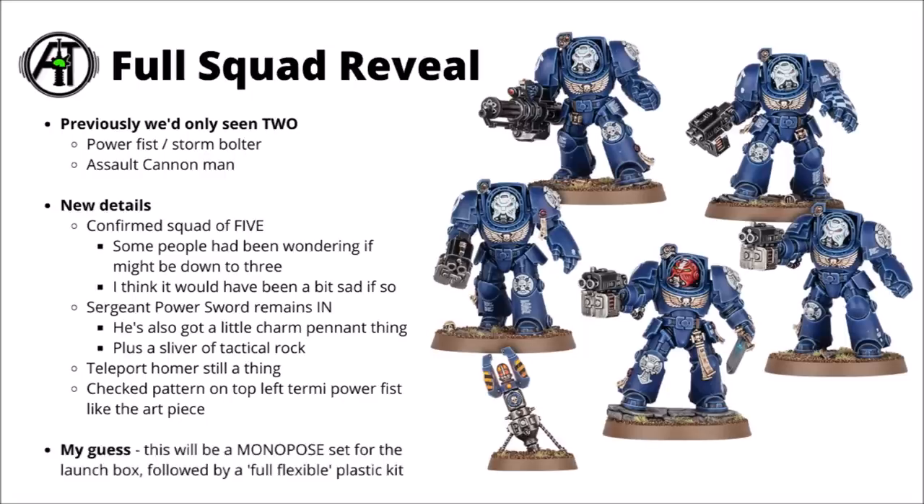My guess is that this box set will probably be a monopose set for the launch box - the Terminators you can see here will probably be the only ones you can build, with a set loadout of Storm Bolters, Assault Cannon, and Power Sword Sergeant. They often tend to keep the sprues in the first box set limited to pack in more models rather than extra options. Then my guess would be - similar to how the Assault Intercessors came out - that they'd follow this up with a full flexible plastic kit, probably giving you extra options like a Cyclone Missile Launcher and Heavy Flamer, and maybe the Assault Terminator options as well, unless they get put in their own box.